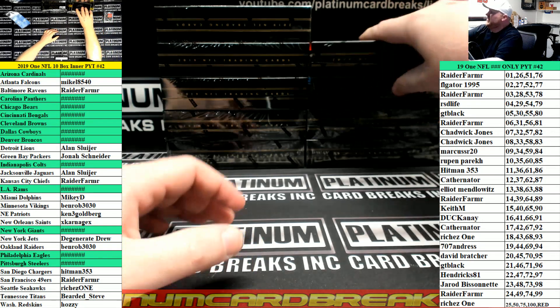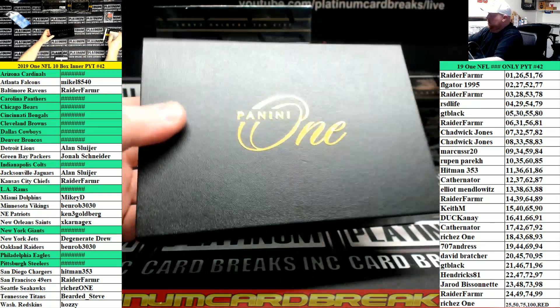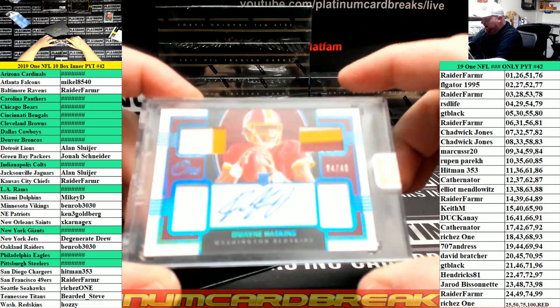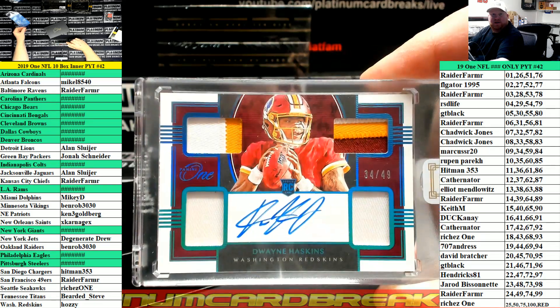Gotta guess first and last name, full name for the one-on-one player — guess, guys. Dwayne Haskins, quad patch auto, numbered to 49, for the Redskins. Going to the hozzy dude — that's a nice looking card.